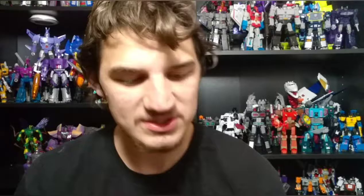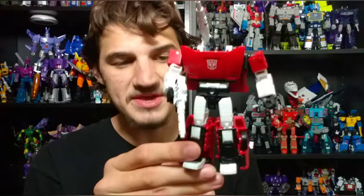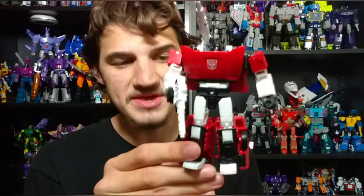One thing I wish they had gone the extra mile with: in G1 Sideswipe, while his arms were white, he had a little red plate on the end of his arms. It would have been nice if they could have just hit that with some paint — a nice little red patch on the arms, since this is clearly going for the most accurate G1 Sideswipe. Overall I am fairly satisfied with the Sideswipe. To reiterate, I do think the Siege figure wins in the quality department, but in the looks department the Earth Mode figure definitely wins. Pretty darn solid.